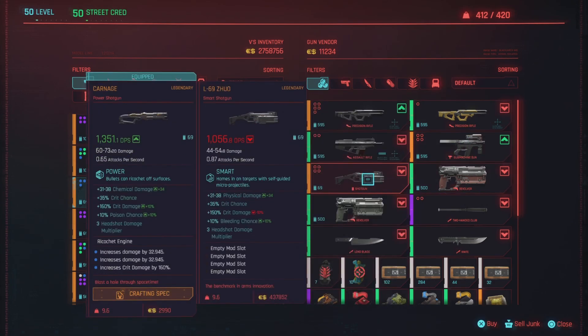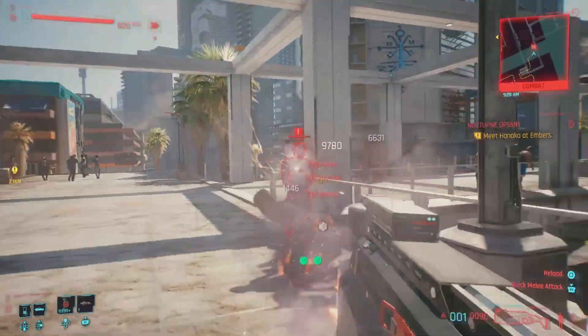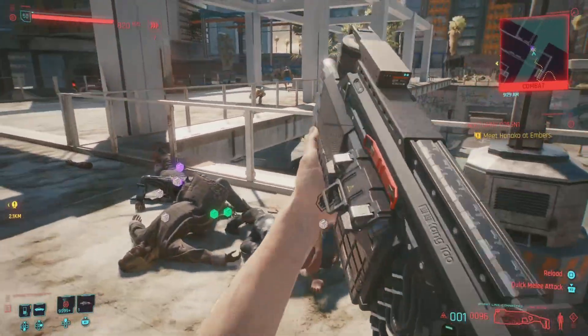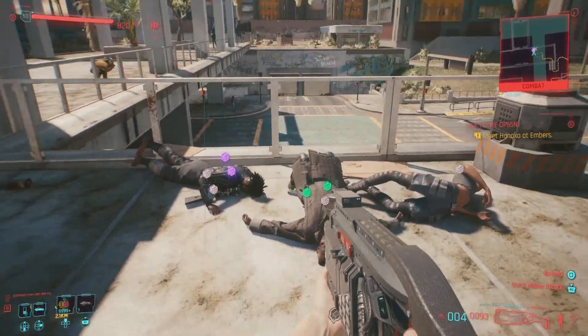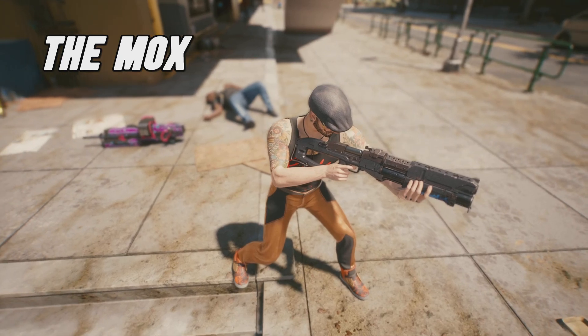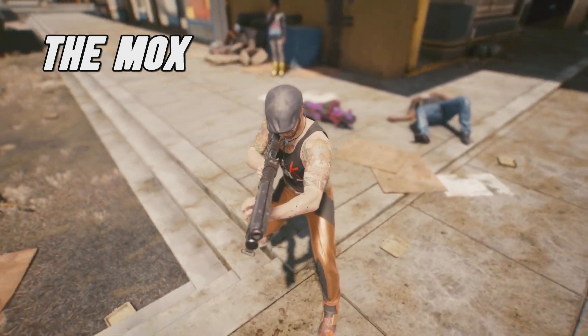If you're level 50 this one is going to hit your pocketbook a bit harder — 437,000 eddies, almost half a million for this shotgun. But it's definitely worth it as an alternative to the number one best shotgun we'll cover shortly. The L69 Zoo is an absolute beast — it not only dismembers enemies but does the job very well.